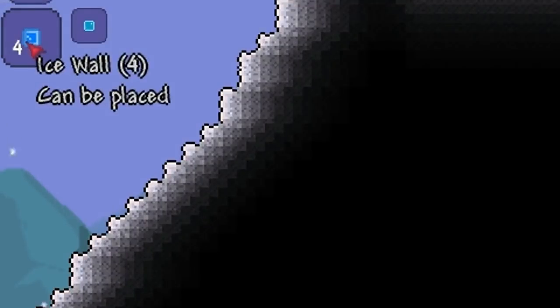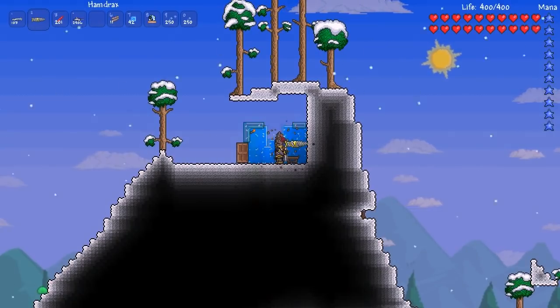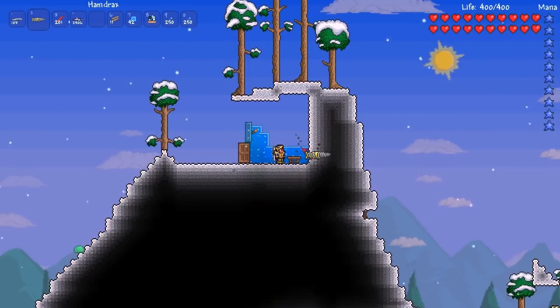To create an ice wall you need to use one piece of ice on a normal workbench, and from that you can then make 4 ice walls.